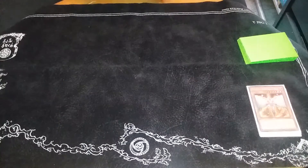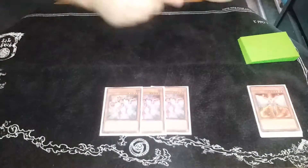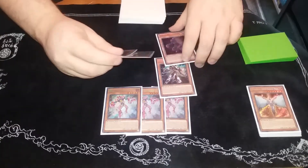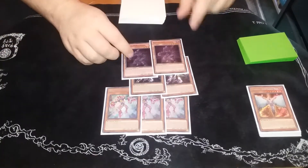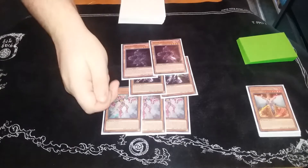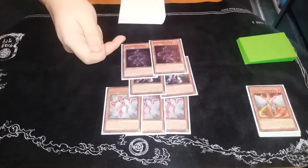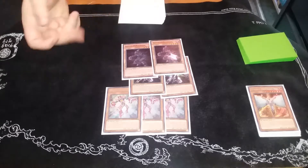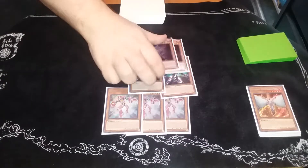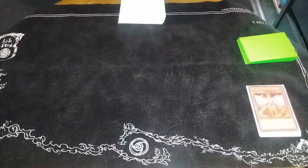For the Vision Heroes, this hasn't changed at all — you still play three Feraios, two Increase, and two Vyon. This part hasn't changed because there's not really a need to change it. Feraios searches up Polymerization and discards Heroes to summon himself. Feraios puts Increase in the spell/trap card zone; you use Increase to pop Feraios, summon Increase, then summon Vyon from your deck. Vyon dumps a Hero from your deck to the grave, then banishes a Hero to add Polymerization.